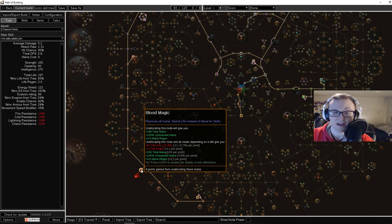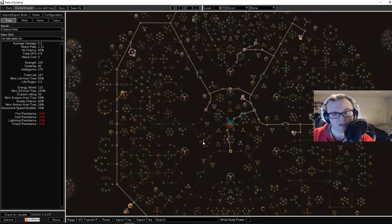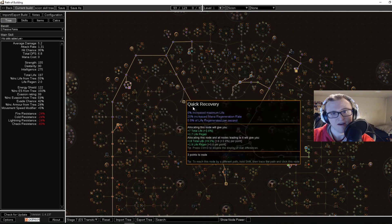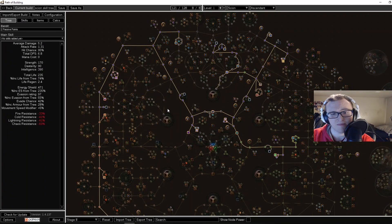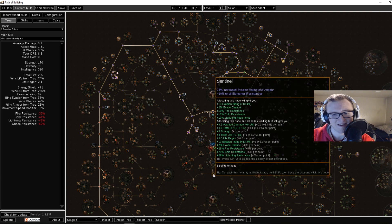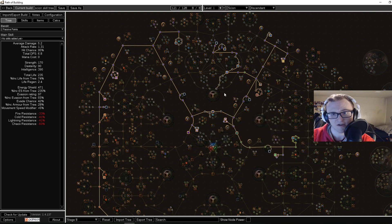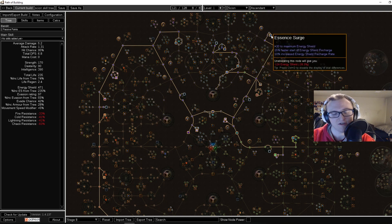The next stage of the passive tree is what I call the ES Transition, which typically happens at level 68 — that's when you can equip Prism Guardian, the highest level requirement. This allows you to run more auras when you take Mortal Conviction, and you unspec a lot of the previous life clusters. We're going to start taking ES clusters, specifically in Witch and the Unnatural Calm cluster. From there it's just picking up as much energy shield as possible — the ES cluster that also gives resistances, and optionally the Alchemist nodes and the Essence Surge node, which helps with ES recharge.